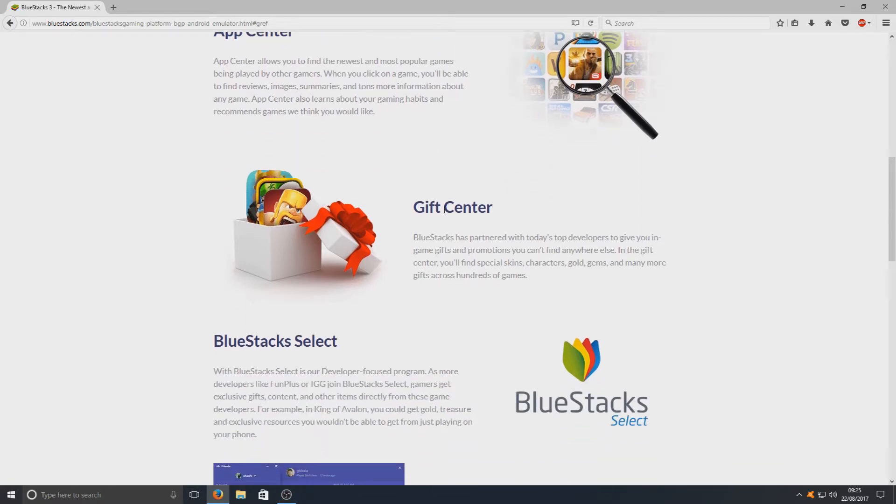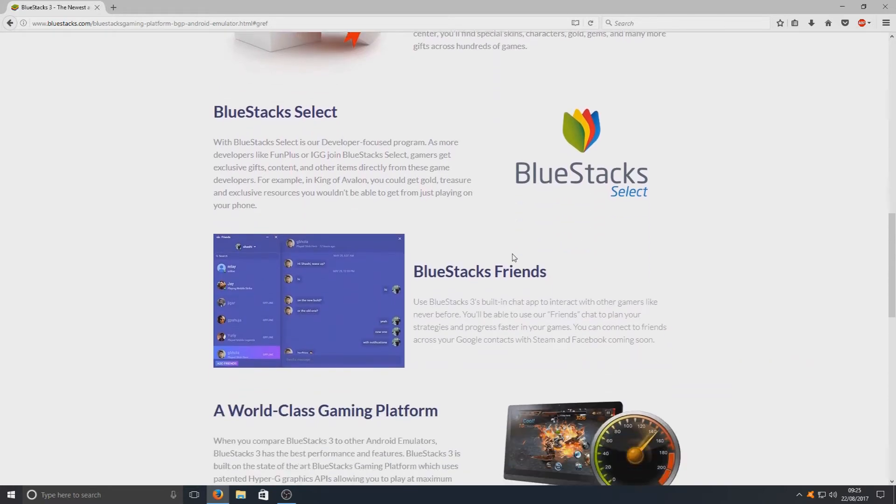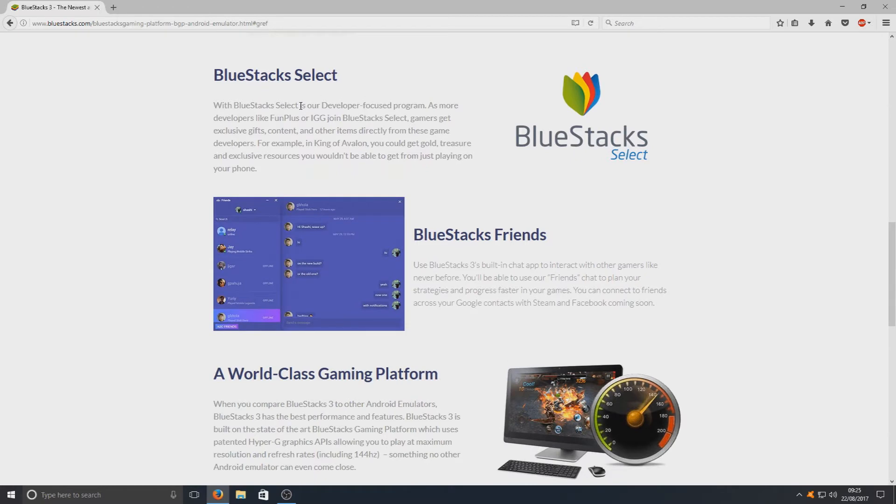Let's scroll down a bit more. You've got Gifts Centre — BlueStacks has partnered up with today's top developers to give you in-game gifts and promotions you can't find anywhere else. That's really cool. Also we've got BlueStacks Select — it's a developer-focused program. As more developers like FunPlus or IGG join BlueStacks Select, gamers get exclusive gifts, content and other items directly from these game developers.